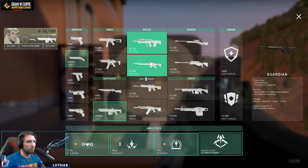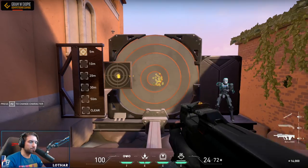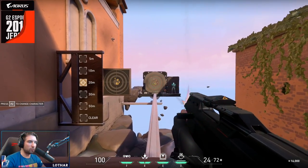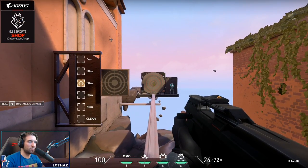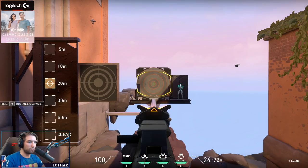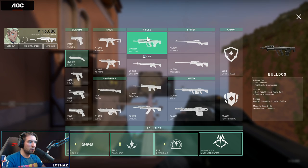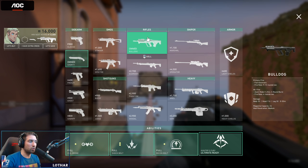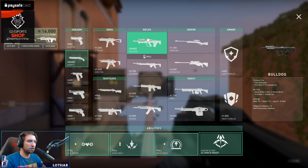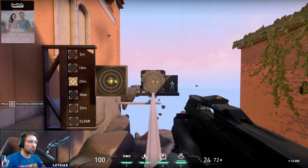Now we have the rifles. There are four rifles in the game: Bulldog, Guardian, Phantom, and Vandal. The meta choice will be the Vandal. The Bulldog is the cheaper option — it's a fully automatic rifle that uses its alternate fire for a burst mode with a small zoom. It deals 116 damage to the head, so it will one-tap people with armor. It has a fire rate of 9.15 and medium wall penetration, same as all other rifles. It's the cheapest rifle and you'll find yourself using it often.